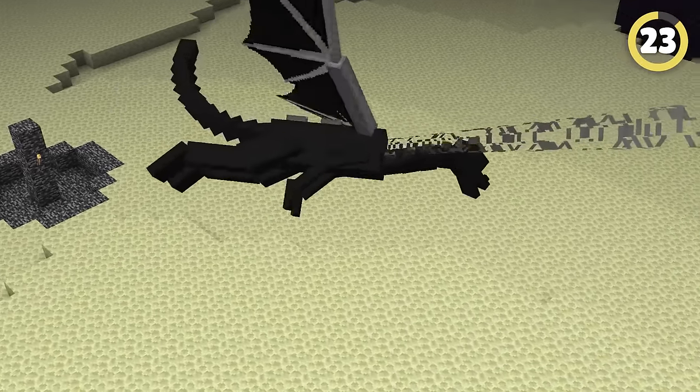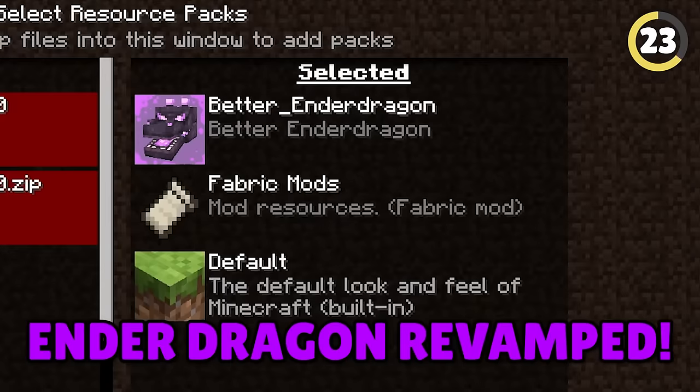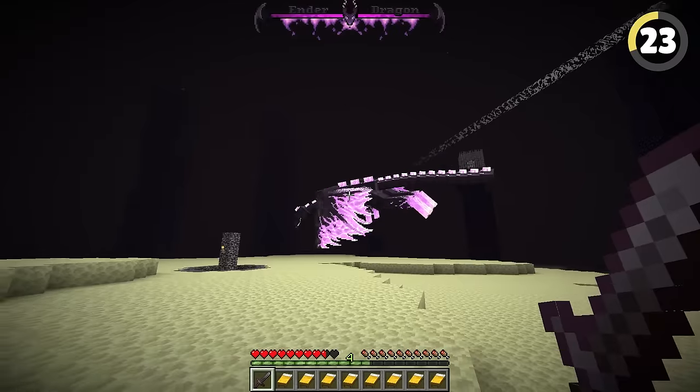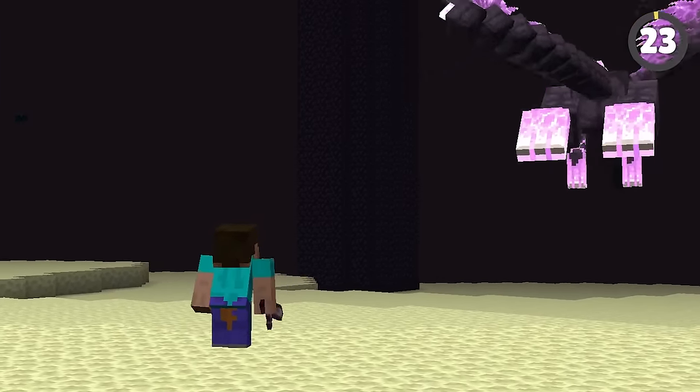Minecraft's biggest problem is that the ender dragon doesn't look like a dragon at all. So we're going to be fixing that with Ender Dragon Revamped. This texture pack transforms him from a harmless lizard to an actual terrifying dragon.